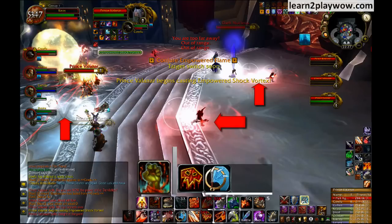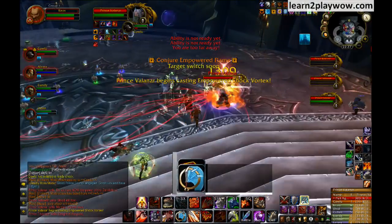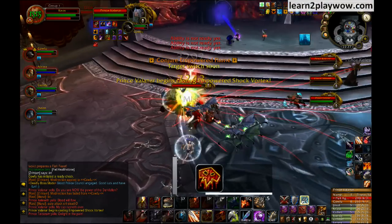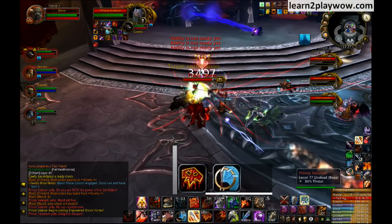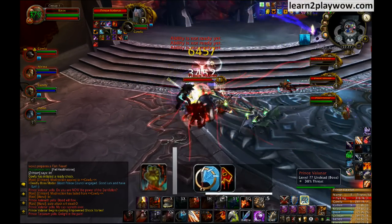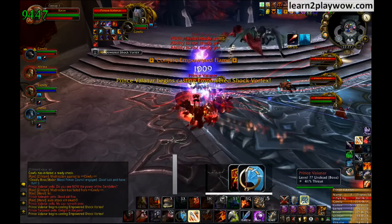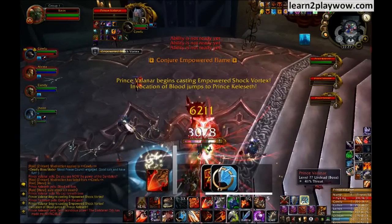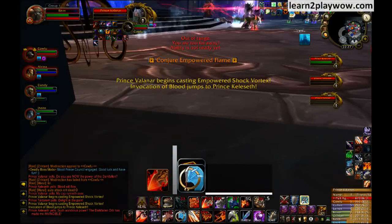As always, ranged should stay spread out, but keep in mind that the bomb issue affects only people within 30 yards. Some ranged have abilities that work on more than 30 yards — up to you to know at what range you are DPSing. If you don't know your own range, just move further from him when you see the cast. So that was for Valanar and Empowered Shock Vortex.